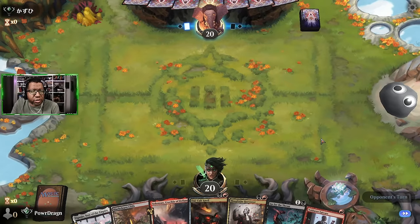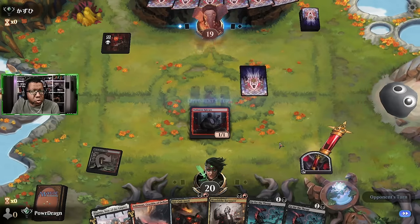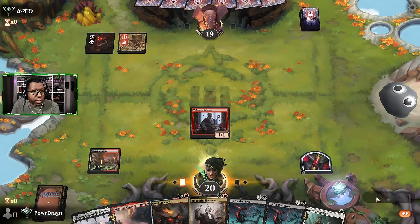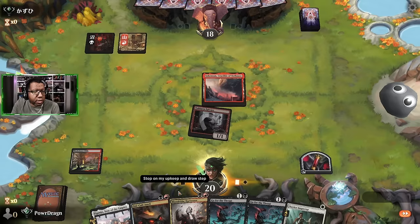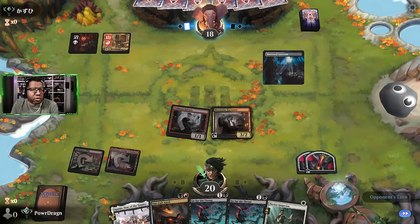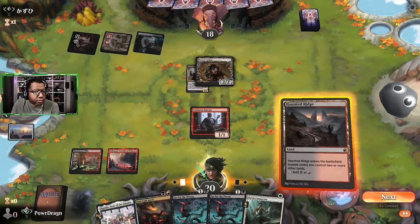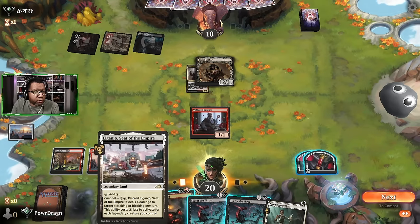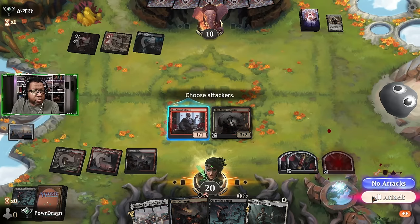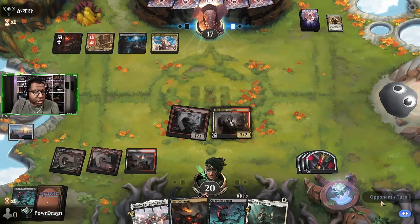No sign of Combo Ball or Ashtonel so far, but this hand is still more than playable. Let's attack for one. I'm gonna go ahead and play this and then try for the Oni-Cult Anvil next turn. They could just have Brotherhood's End in here or something. Nope, just a Brutal Cathar - that's actually not bad for us. I could have played Novice Inspector here, lazy. More artifacts for us, but definitely missing an attacker from playing too quick.